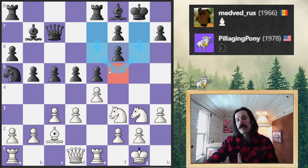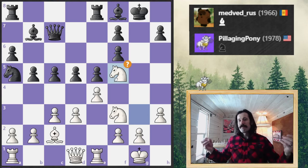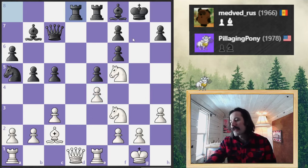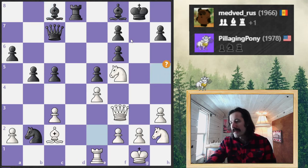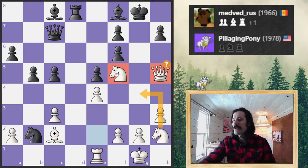Usually a bishop is stronger than a knight, but if you can create a weak square — create this f5 weakness to land my knight — that's going to be great for me. This is a permanent asset, especially as I'm menacing over on these checking squares or even on this checkmating square.